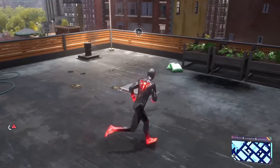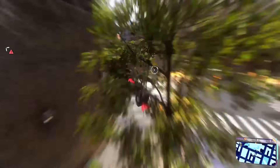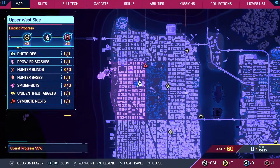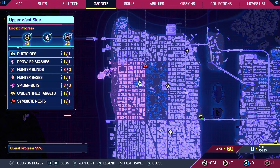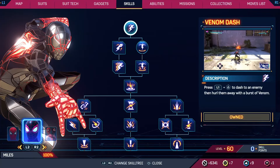Just open your game, and as you open the game, press on the d-pad. As you press on the d-pad, the skill menu will appear on your screen. Look at the top and navigate using your R1 or L1 button, and as you navigate you can see the skills right there.